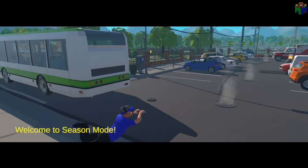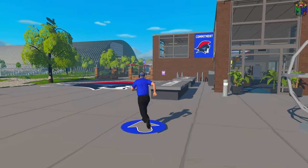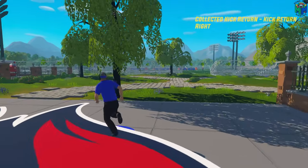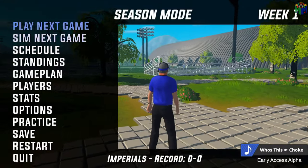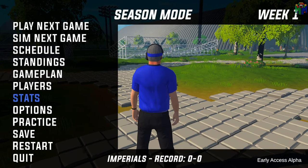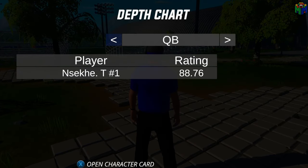So, this is season mode. You get the coach over here, and you can run around and grab playbooks and stuff. I'm not sure what the playbooks do. You can run practice, you can go over your players, your game plan, take a look at the depth chart.